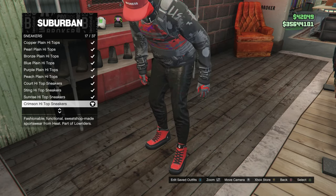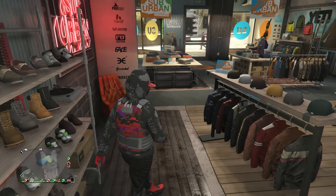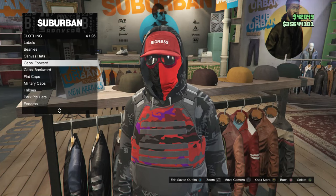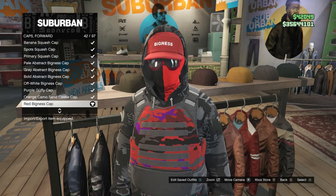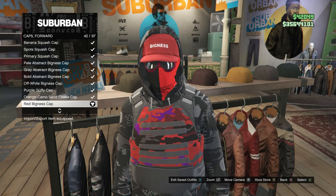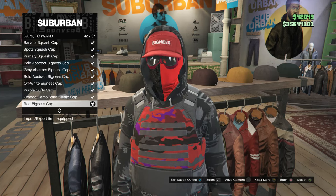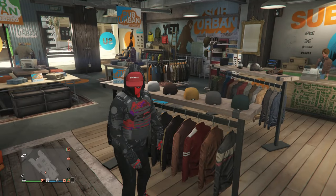Once you have the crimson high tops, back out of the shoes and head over to the hats. Scroll down to caps forward, which is on slot 4. Look for the red bigness cap, which is on slot 42. After you have the red bigness cap, back out of the hats.